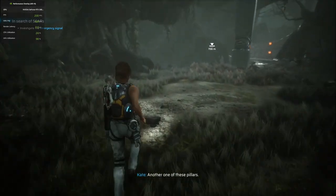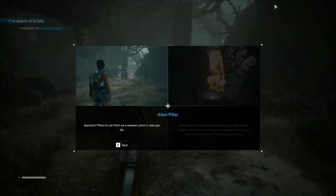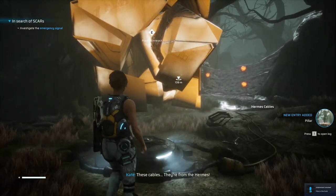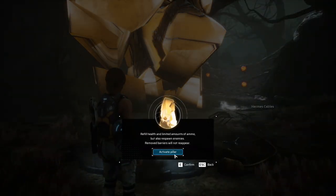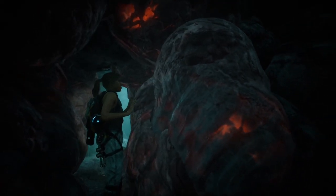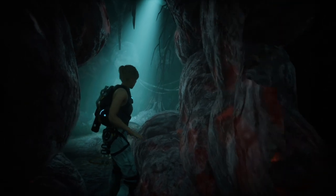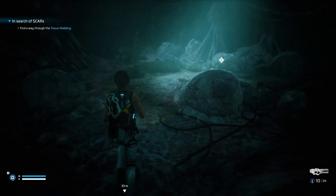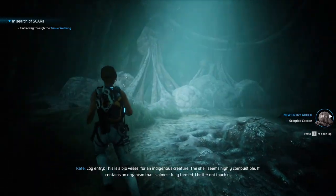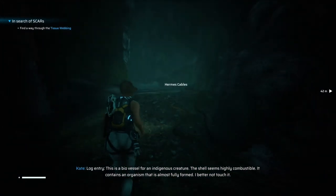Another one of these pillars — alien pillar, approach it to use as a respawn point in case you die. These cables, they're from the Hermes. The cables are leading in here. Got a giant bio vessel for the indigenous creature — the shell seems highly combustible. It contains an organism that is almost fully formed — better not touch it. Yeah, let's not touch that.